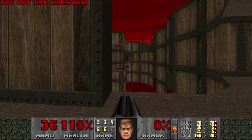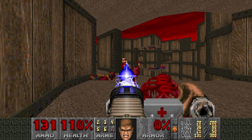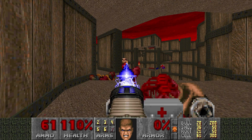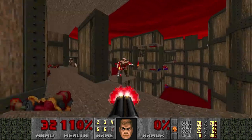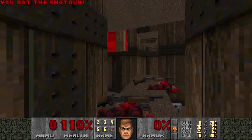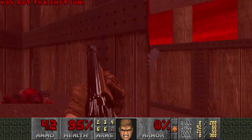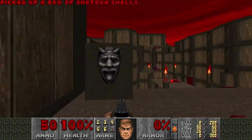Okay. Now let's stand over here, and the Cyberdemon cannot really hit us from here. So let's just spend Plasma until he dies, and then he's not a threat anymore. Also kill the hitscanners over here. And there are some more Chaingunners. They're all dead. Let's press this switch.